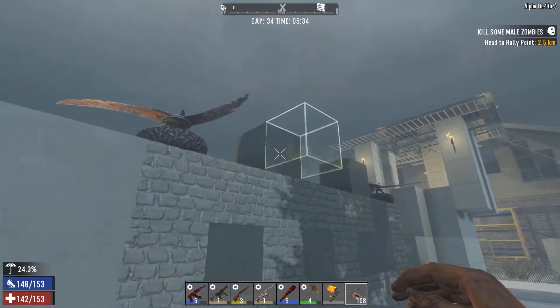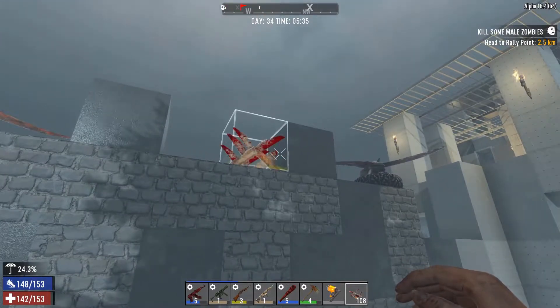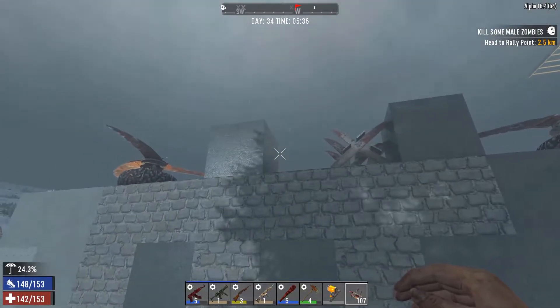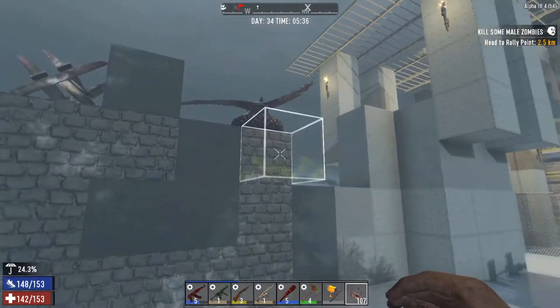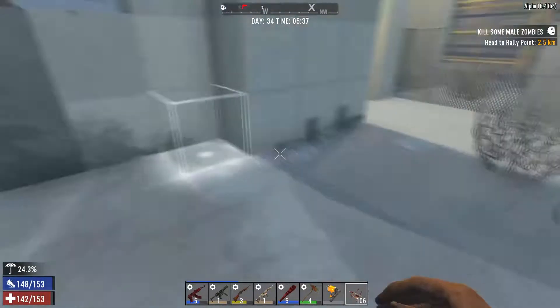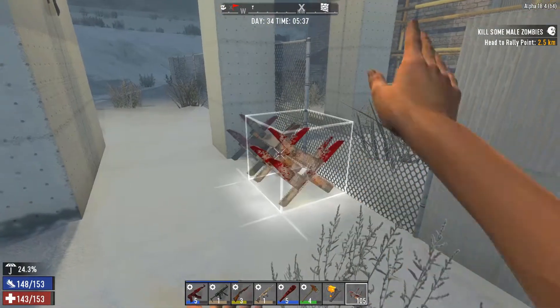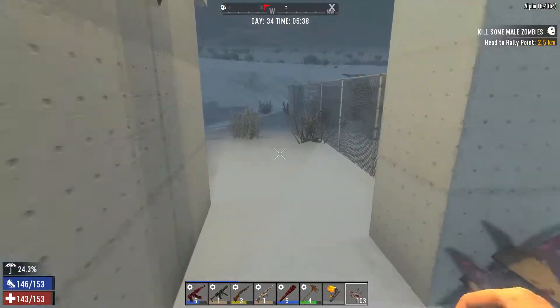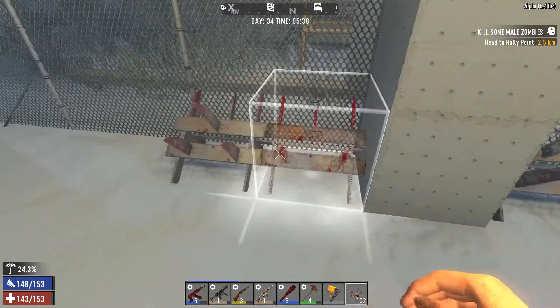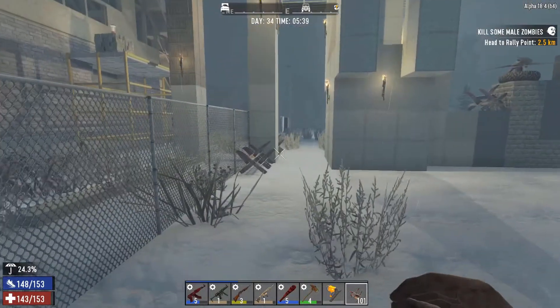That's okay, we've got some blade traps and things waiting for them. I could put another blade trap here. We'll put another one of these little guys right here and then probably throw some of these around the sides to deter them from breaking my pillar.